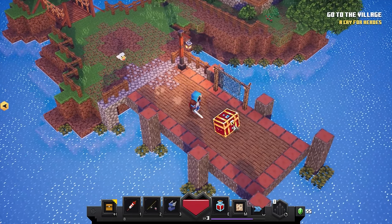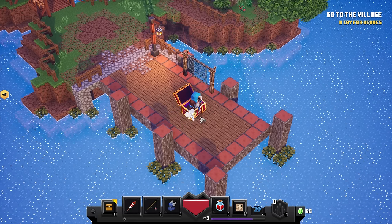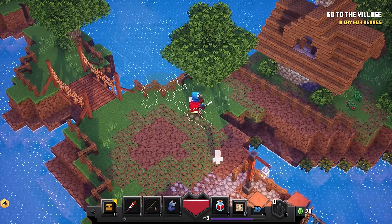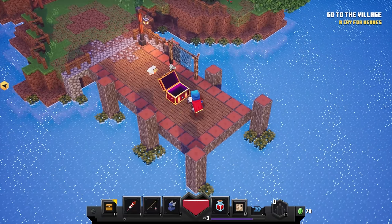A chest! What's inside the chest? How many emeralds is that — we had 55 I think right there, we got like 15 emeralds. Not bad. Oh look at that, my chicken teleported me. That's all that's over here I guess. Yeah, I'm not seeing anything else over here.